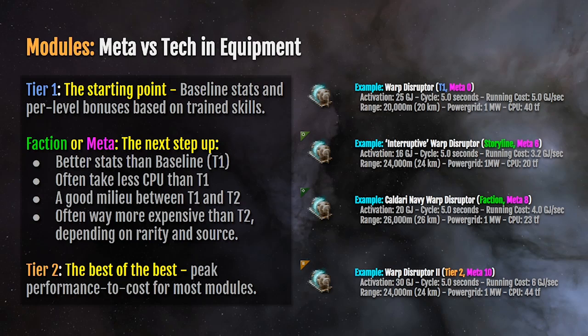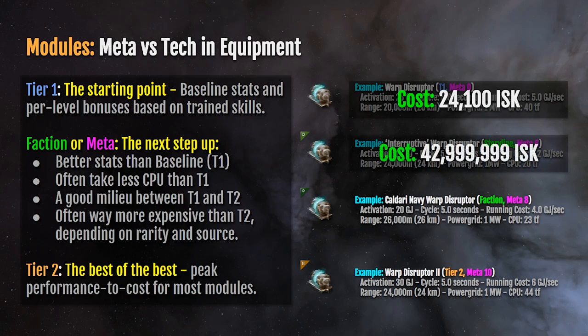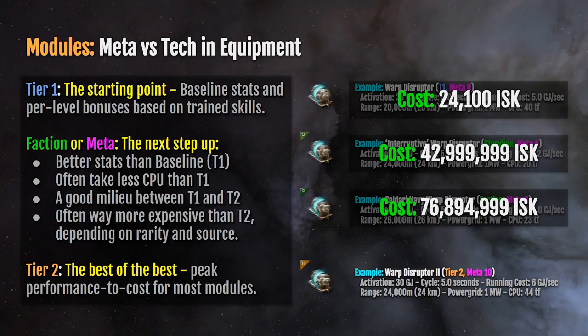Where's the benefit in going to tier two if storyline and faction are so amazing? Let's look at the cost. A tier one warp disruptor is 24,000 ISK — anybody can afford one. The cost of an Interruptive Warp Disruptor last I checked in Jita was 43,000,000 ISK — that's more than most ships at a new player level. The Caldari Navy Warp Disruptor is a near-staggering 77,000,000 ISK. When you've been playing the game for a while, losing a couple-million ISK ship, you'll just laugh and hop into the next one in your hangar.